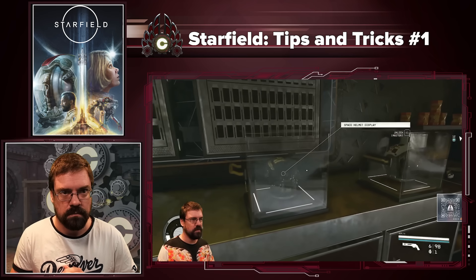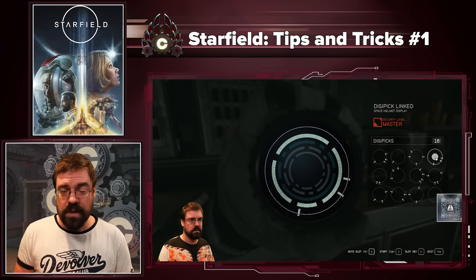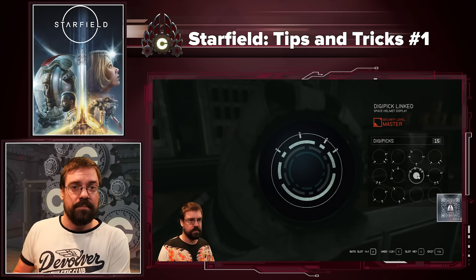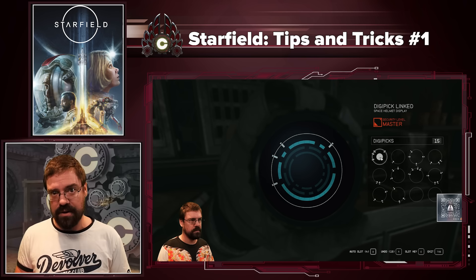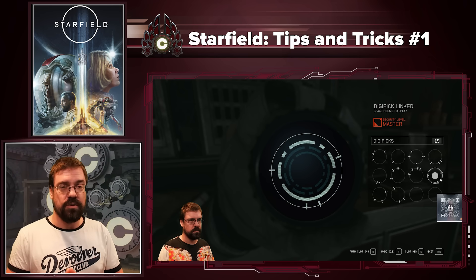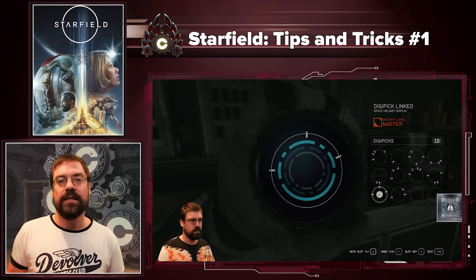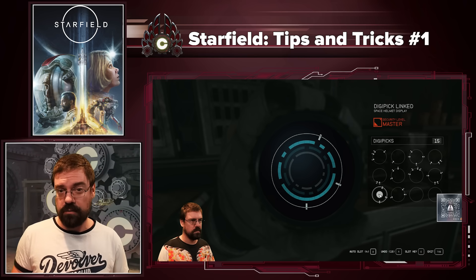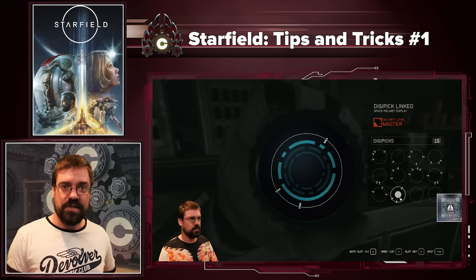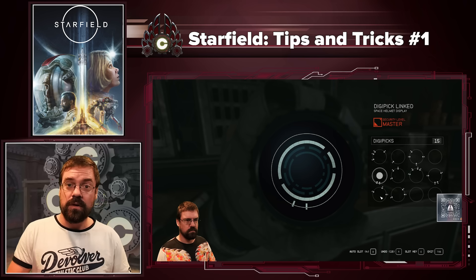And finally, tip ten: get lockpicking early. This applies to lockpicking specifically, but there are lots of skills like this. Lockpicking is a barrier to loot, and as you level up the skill you'll have to do challenges to progress — lockpicking requires you to actually unlock things. So the earlier you get it, the more unlocks you'll get, the faster you can rank up the skill, and the more loot you will get. Look at skills like commerce or scavenging early too — things that take time to progress. But lockpicking especially is probably one of the first skills I'd recommend getting, moving from novice to advanced to expert to master as quickly as you can.